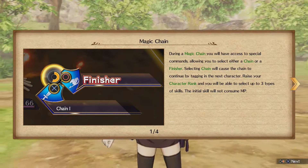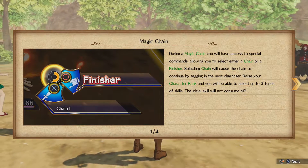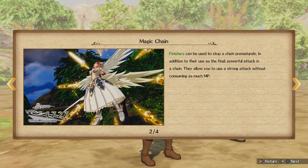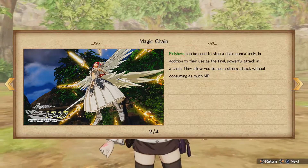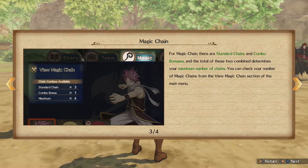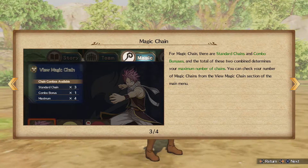Selecting chain will cause the chain to continue — so you're getting a character rank, and you'll be able to select those three types of skills. Finishers can be used to stop the chain prematurely and use their final powerful attack in a chain. They allow you to use a strong attack without consuming MP. For magic chain, there are standard chains and combo bonuses.